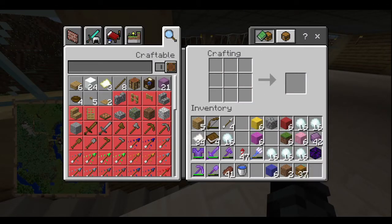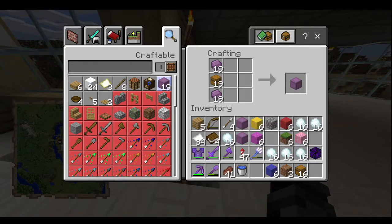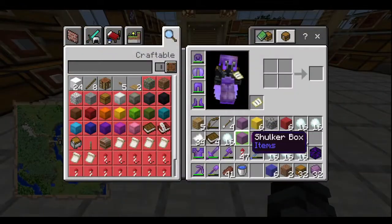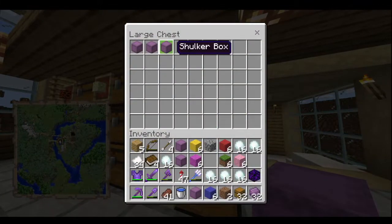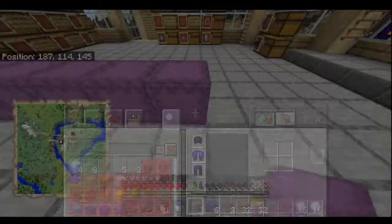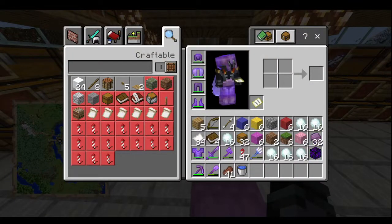We already grabbed a bunch of shulker boxes. Oh, you can't stack them though. Let's see how many we have here — this should be enough with all the ones I already have: 1, 2, 3, 4, 5, 6, 7, 8, 9, 10. I would color code them to the color of the egg, but I don't want to waste the dye and dye them forever like that. So, what do we want to give away for prizes?